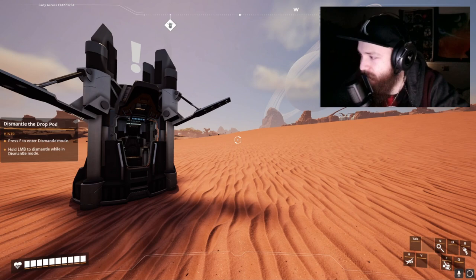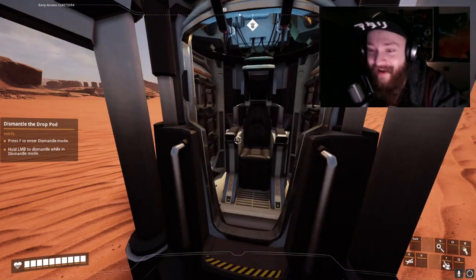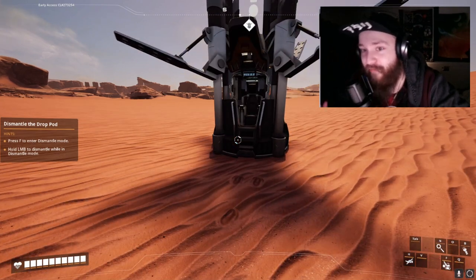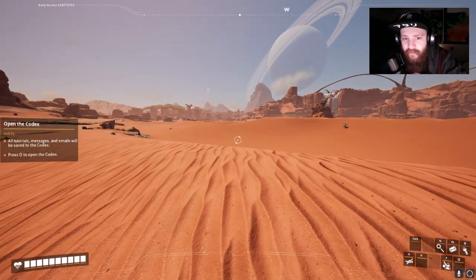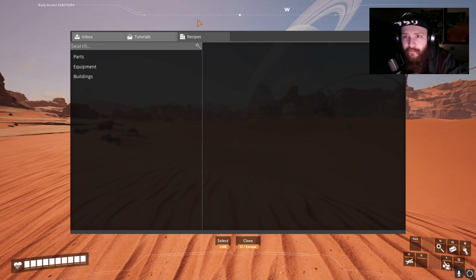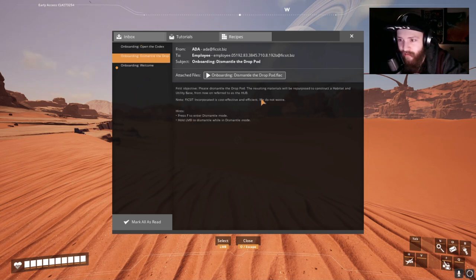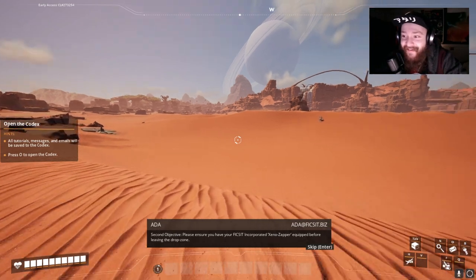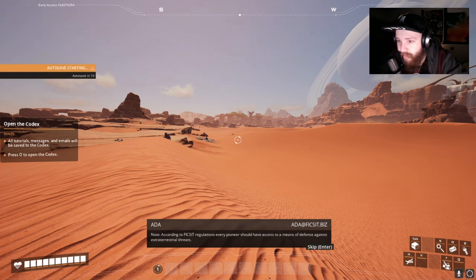I turned the graphics down a little bit — that's what I like about PCs, I can make the graphics look worse because that's how I prefer it. If I'm playing an older game I like to buff them up, but on a newer game I like to turn them down. 'All tutorial messages and emails will be saved in the Codex — press zero to view the Codex.' Inbox, tutorials, onboarding, codex — I'm just clicking okay at this point.